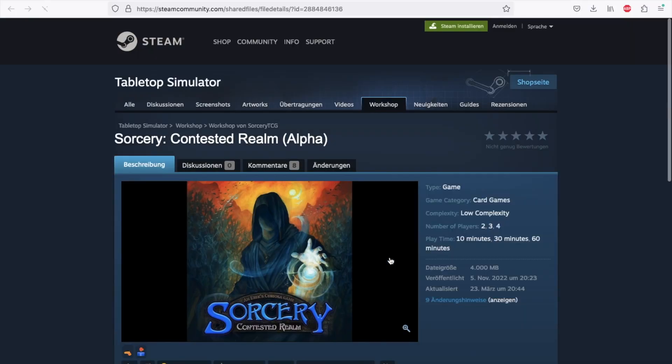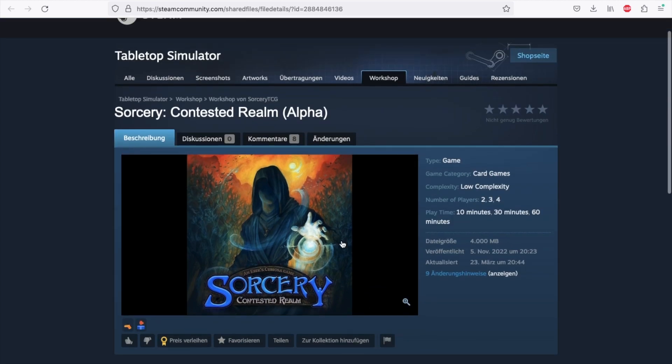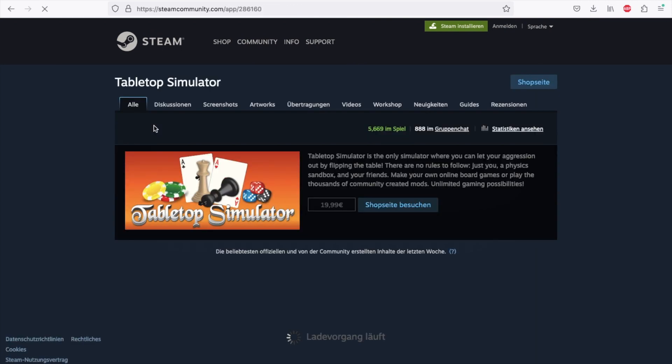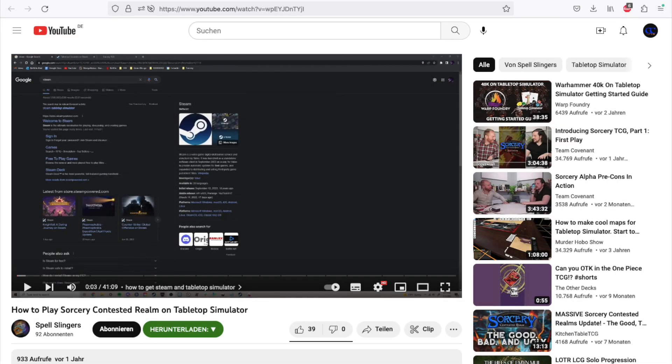If you're unfamiliar with TTS, as the name suggests, it represents a digital kitchen table for board games of all sorts. You can buy it on Steam for about $20, then subscribe to the games you want to play. The Sorcery subscription is free and gives you access to most of the cards. This video by Spellslingers will get you set up and ready to play.